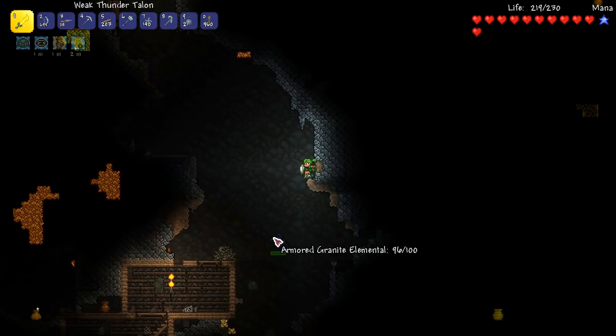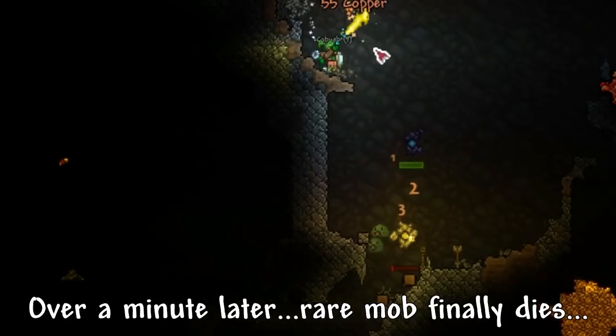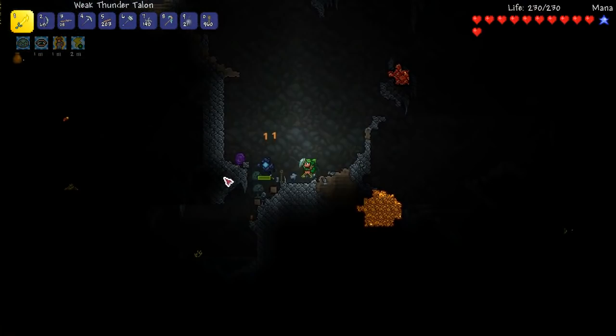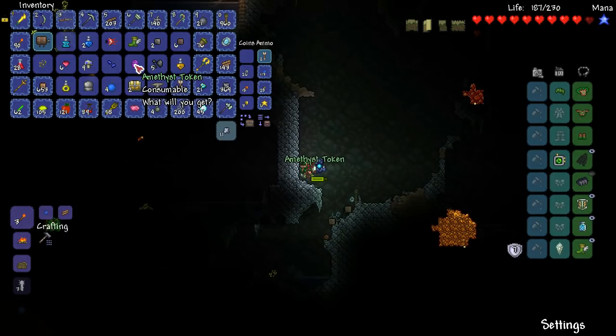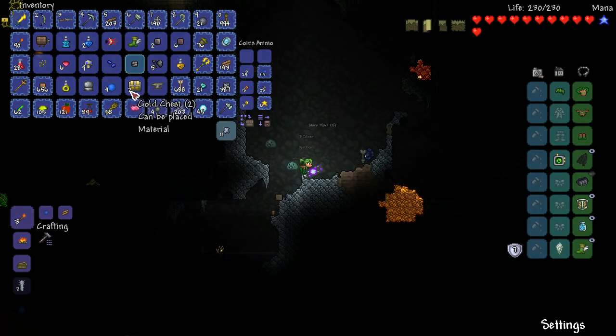I asked you guys last episode — too many summons, is that a bad thing? Too many weapons, is that a bad thing? And you guys are like, happy happy. Is there such a thing as being too strong in a modded playthrough? What's this? An Amethyst Token — that's pretty cool. I need to pick this up. It's consumable. I used it and got a dart trap and a forceful scourge ring.